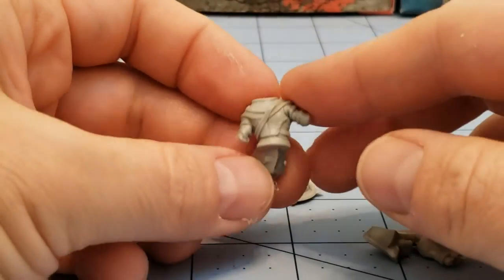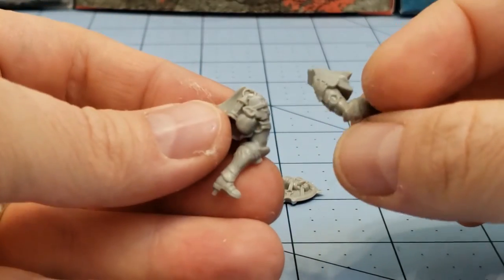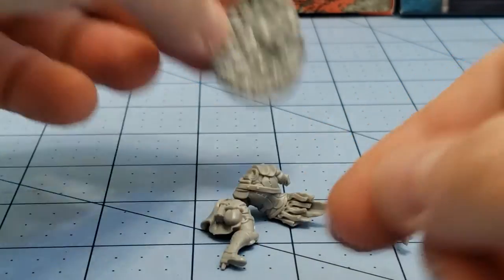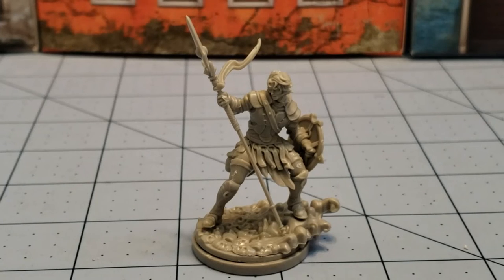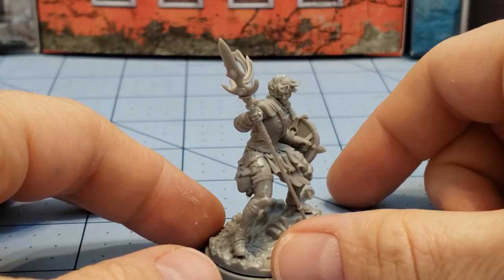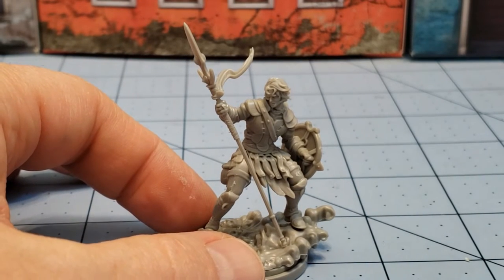Last but not least, we've got our buddy Alistair. You've got a good chunk of the torso already put together. The rest of the waist is two parts with the entire leg on there. We have our shield, another ridiculous decorative base topper, his spear — very thin, so be careful with that — his head, and the tassel that goes on the spear. Now we've got Alistair finished as well. For whatever reason, Alistair did not want to cooperate getting his arms attached to his body. It's not like there was a complicated attachment point — it was just a nice little peg — but he had a real tough time deciding to cooperate and getting onto that base, but we did finally get him.